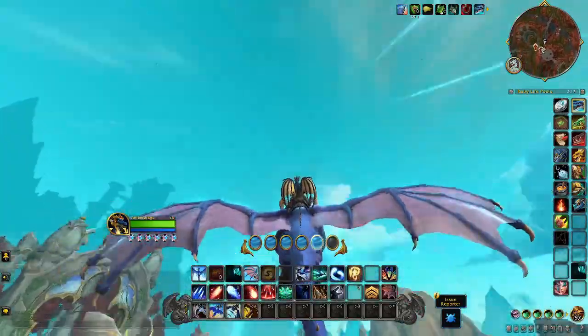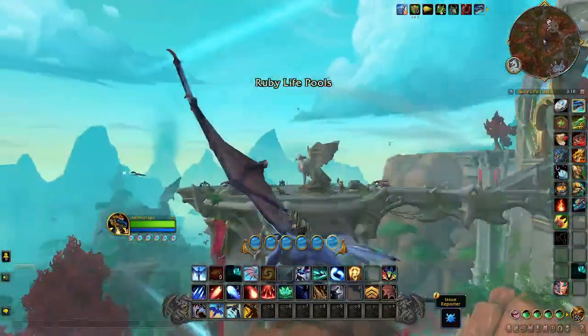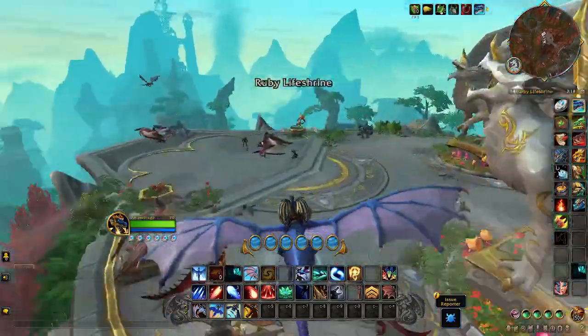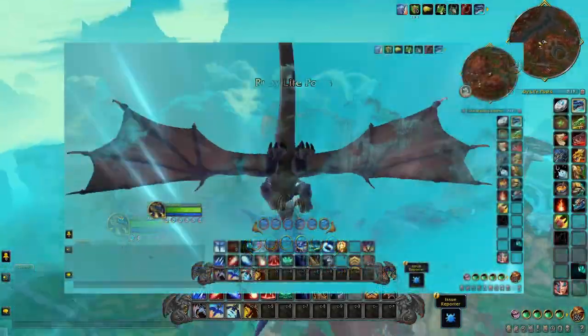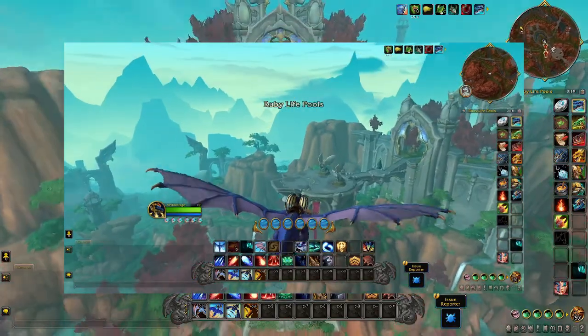My final tip is about how Dragon Riding really works. Much like an airplane, the wings of your dragon are your control surfaces. If you point your wings down, you will gain momentum and recharge Vigor, but you will eventually have to land.